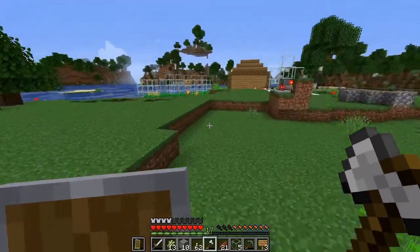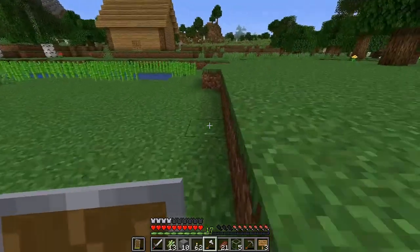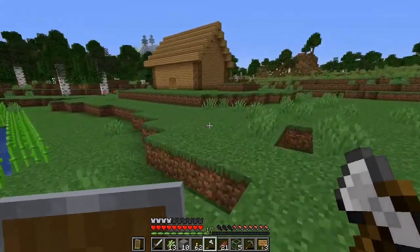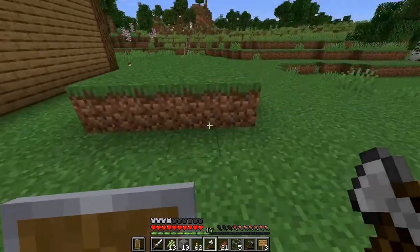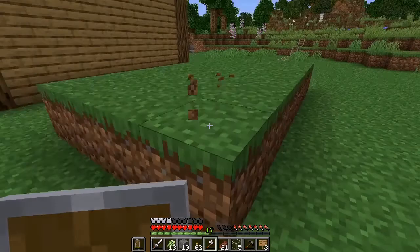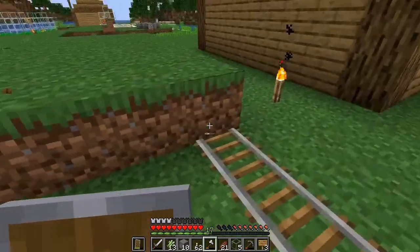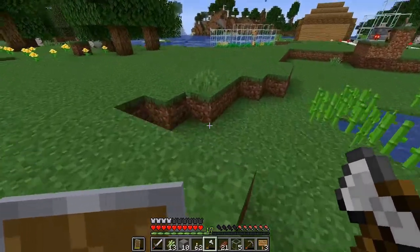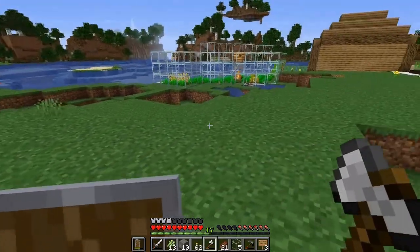So when we left off, I was talking about how we're going to need to find a desert so we can get some sand to smelt the glass panes to trade with the cartographers. And also how I'm going to need to put a building around this villager breeder. Let's start out with the more grindy task of trying to find a desert biome.